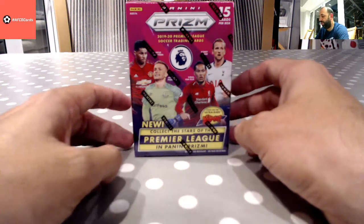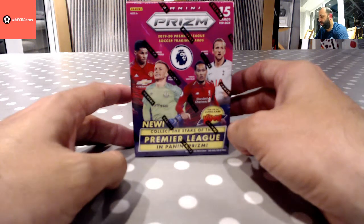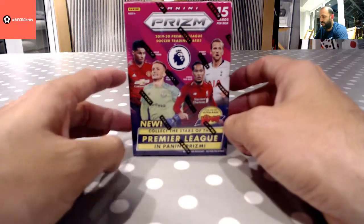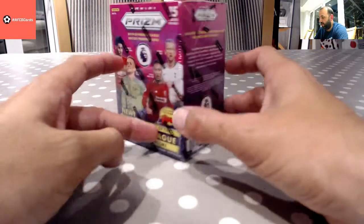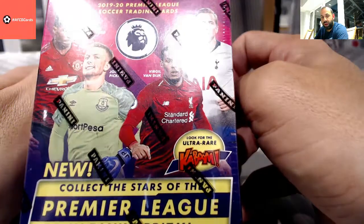Hey everybody, welcome to AFCB Cards. Tonight we're looking at a blaster box of Panini Premier League Prism. In here we will find a couple of red mosaic parallels to 109 and a green wave parallel as well. And you never know, if we're lucky, we might even get the ultra rare Kaboom.